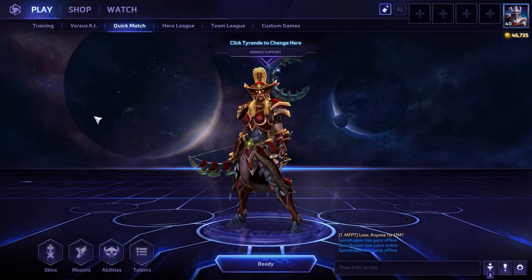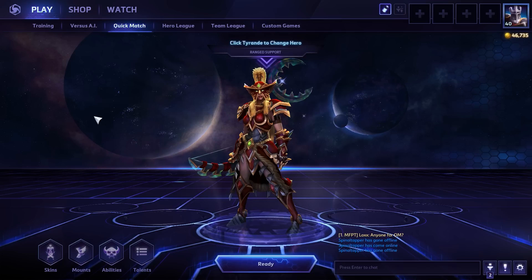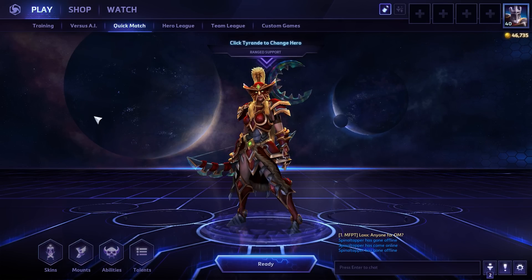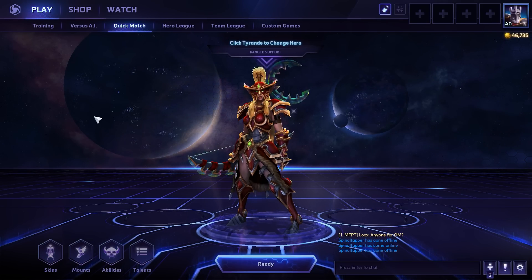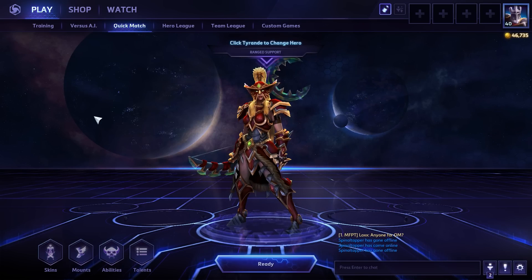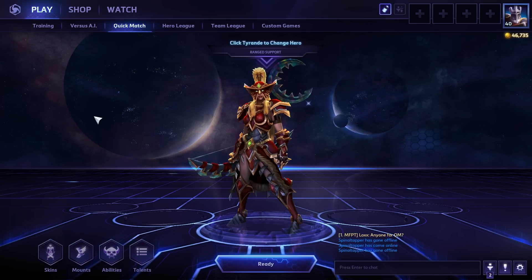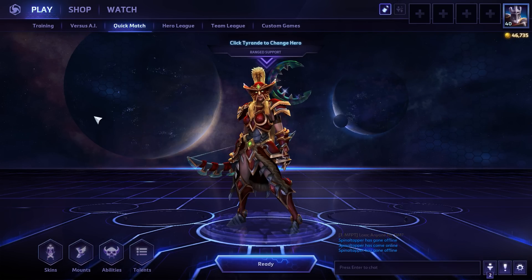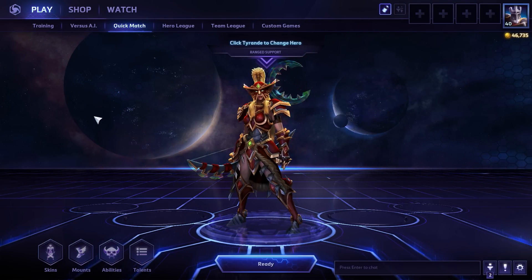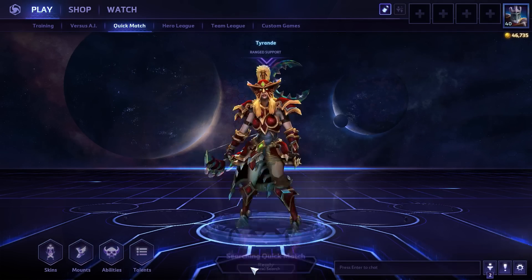Hi friends, welcome back to Alice Playworld. We're bringing some more Heroes of the Storm today — we're doing auto-attack Tyrande, because that seems to be a thing. Full disclosure before we start: I've been having a really hard time recording, and that's why there was no video yesterday. Open beta just started and it feels like there are a lot of new players who are either really bad or really angry all the time. Hopefully we'll get a good game — this isn't a great build for carrying a team, but we're gonna give it a shot and hopefully it'll be fun.